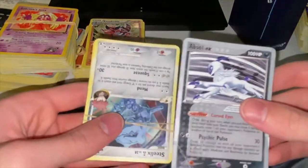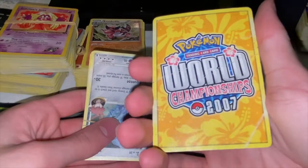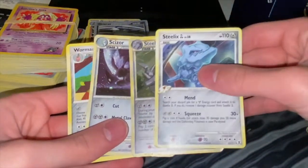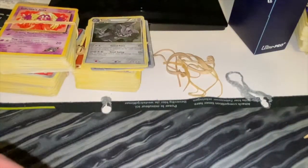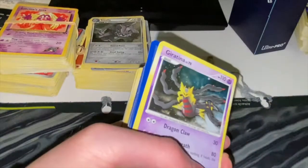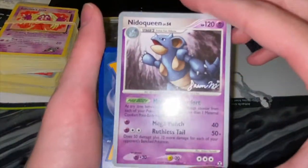What we got here? An Absol EX. Wait - World Championships 2007 card! I don't even know what that is. We got a Steelix, another Steelix, a Scizor - so we got two hollows in here. No first editions. I think we're on to our last rubber band pack - they look completely out of it. Another World Championship card!